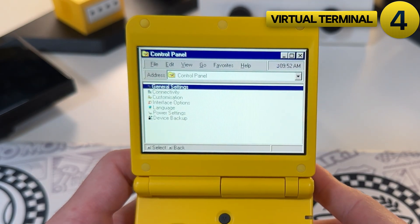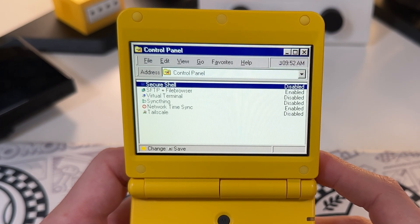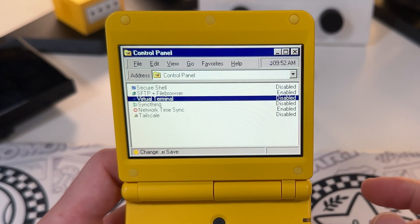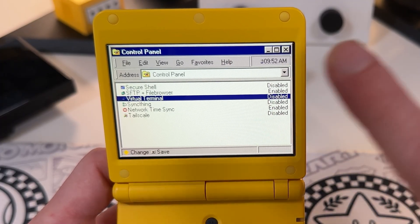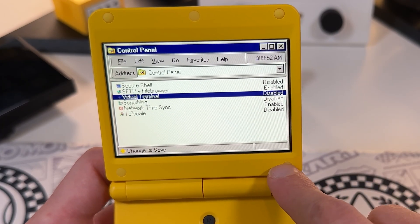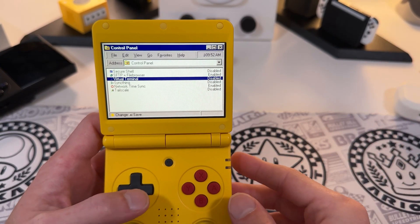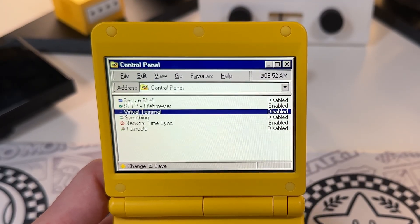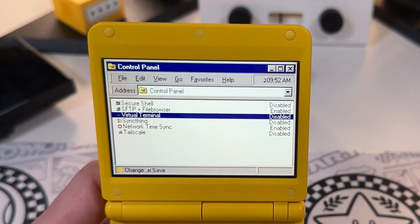Number four - going into config, connectivity, and web services - you'll see a new option called virtual terminal, which is the new terminal emulator. That means you can access a virtual terminal via the web browser to modify and access all things in your MuOS install. Granted, that requires familiarity with a Linux command line, but if that's your jam, you've got that covered now.